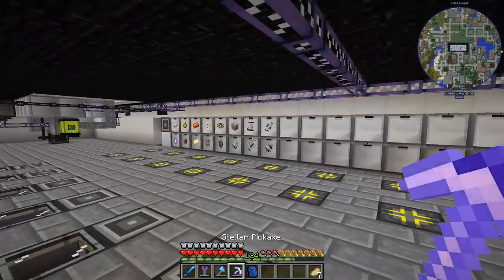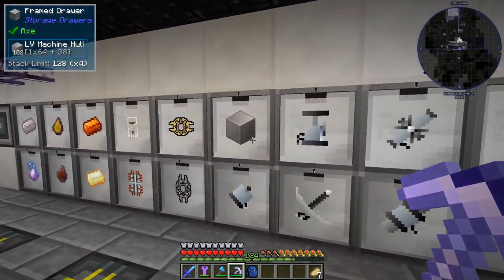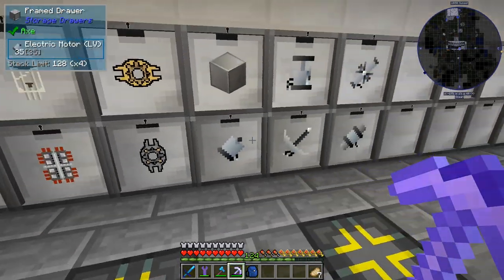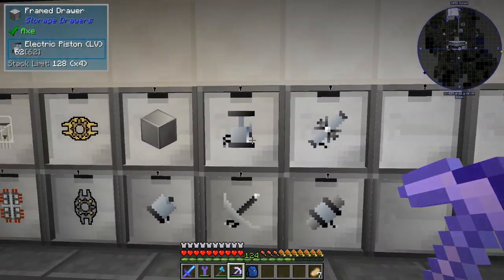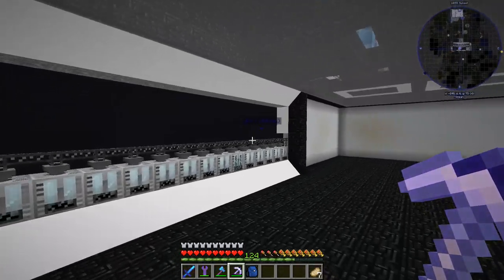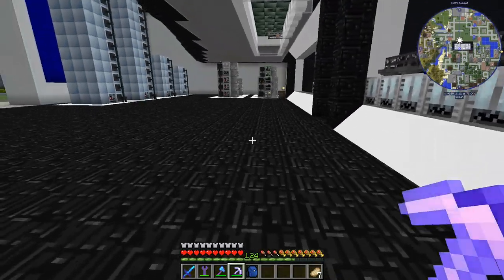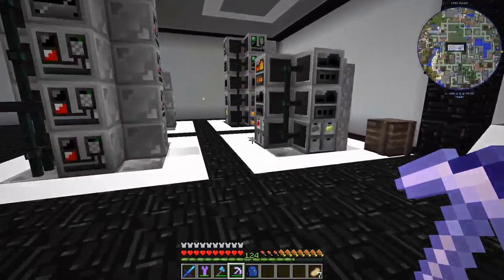What happened when I did this? Well, lights came on! So that means these things are now being crafted — we've got 102 now. This thing is probably going to be used in some other ways, but that also means we're making a little bit of pulsating iron. This is awesome.